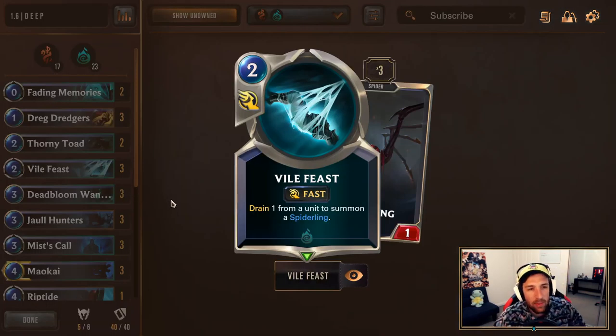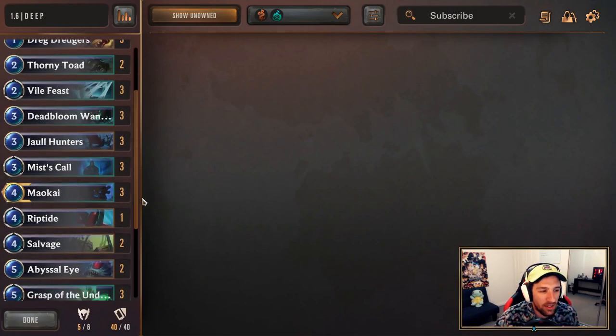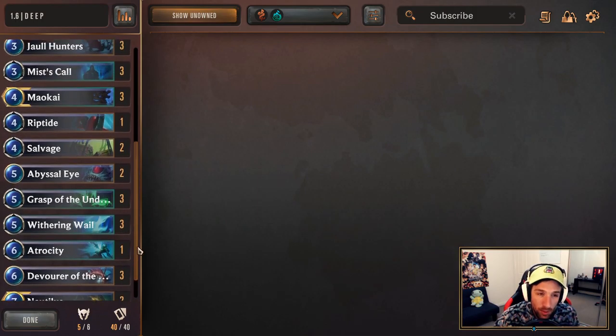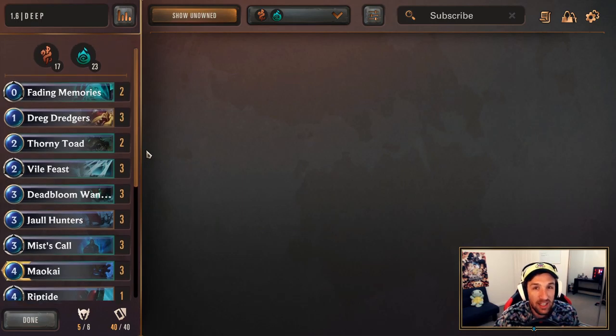Three Bile Feast is a bit of an auto-include to help us stabilize the board early, which is what I want this deck to do. Two Thorny Toads and three Dread Drudges round out the deck. I hope you understand the reasons why I have the cards that I do. If you have any other questions, please feel free to leave them in the comments — I do respond to them very quickly. You guys have been putting a lot of effort into your comments, so thank you so much for that.